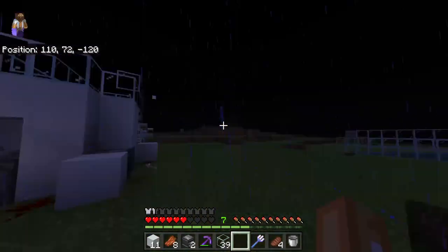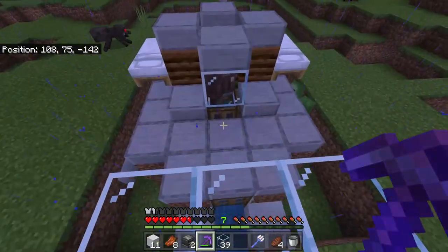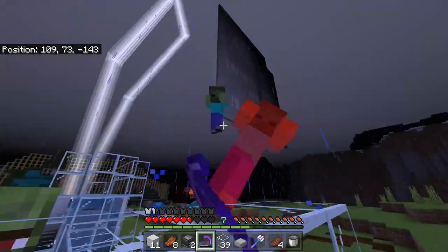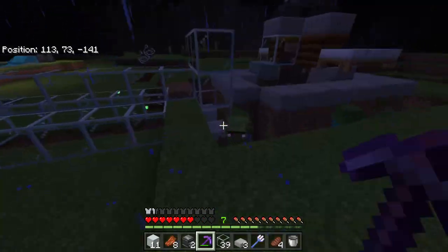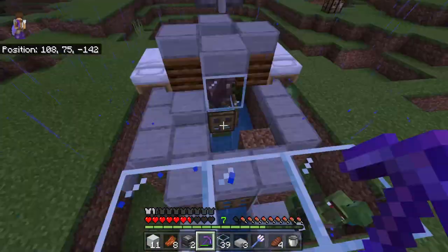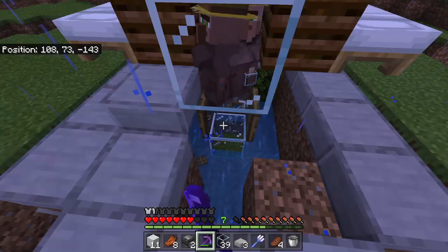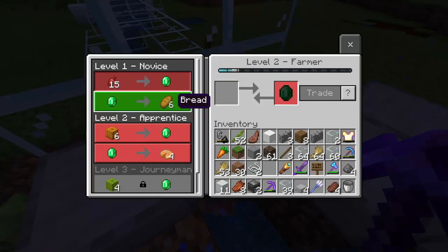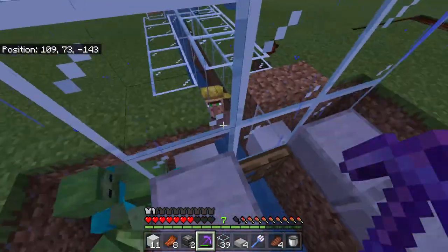We basically just now need to sacrifice those two villagers. Can you see what my plan is now? We're going to sacrifice these. Fingers crossed, one will go into the machine and turn into a witch. I haven't got a collection system on it, but yeah, this is going to be the start of a witch farm. I'm going to make a better tutorial at some point.